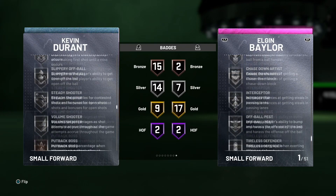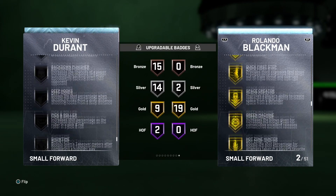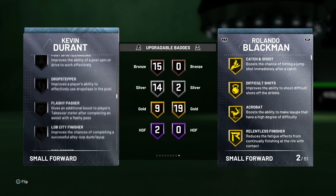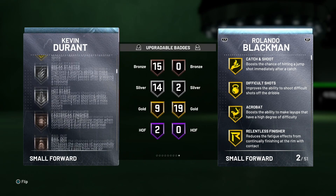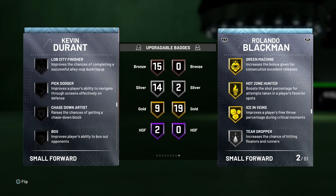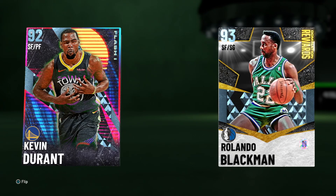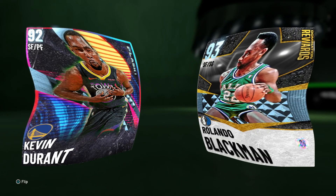He's got silver Quick First Step, bronze Clamps, and a bronze Range Extender — so they definitely nerfed him a little bit. But in his upgradable badge section, you can add some really nice things like Pick Dodger, which helps a lot when people run off-ball screens. However, you can't upgrade his Clamps or Range Extender, because it seems like they want Kevin Durant to be really good but just not overpowered. He's still an amazing card — I used him to score 40 for his XP challenge with no problem. But because his upgradable badges aren't as great as I'd want, I could only put him at number eight.